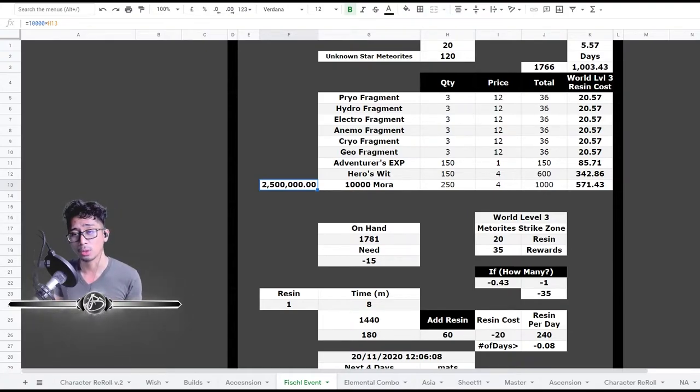The shop should still be open by the time this video is uploaded, so if you were holding off on purchasing stuff in the shop, this is a quick guide. Assuming you get 180 resin per day as a free-to-play player — it does cap at 160, but doing the math it's 180 if you don't let it cap. Always make sure your resin is being refreshed. You need a total of 1,766 Fading Stars Might to buy out the shop, and at world level three it would take about 5.57 days.